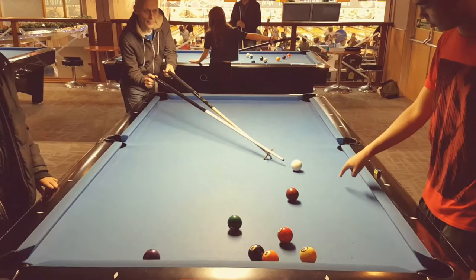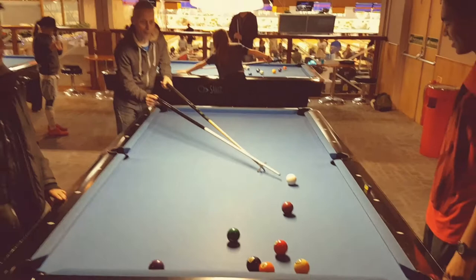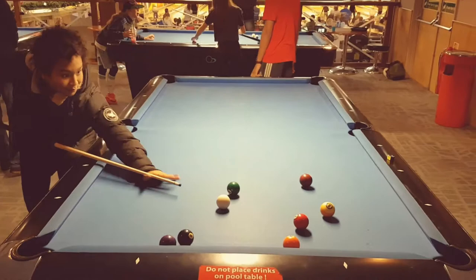Uncle Pete's using the rest to come off the cushion. He hasn't made it. Because he fouled, Luke can move the ball — ball in hand — and he's moved it there to make the shot a little bit easier for himself.